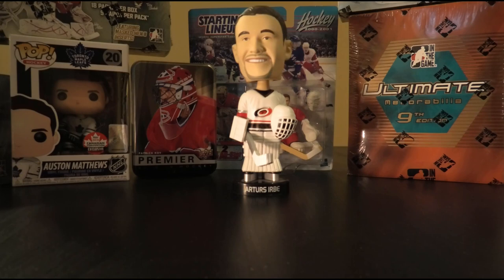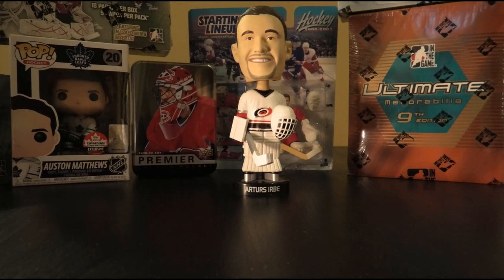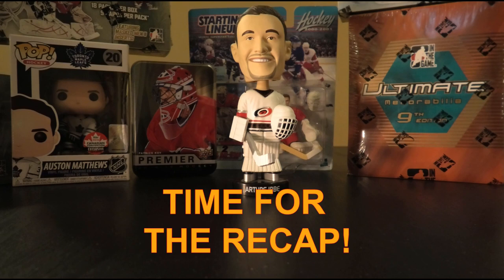Last Crown Royale pack: Cam Ward, Jason Spezza, Saku Koivu, a Rookie of Mikko Koskinen, and a Rookie Autograph of Roman Horak. Urbe's verdict: No. That's of course the gamble when talking about loose packs — you never know what's been already grabbed with other people's luck. We'll do a quick recap of our memorabilia, serial numbered autographs, and other notable inserts, and then tomorrow we'll be moving on to some Between the Pipes.